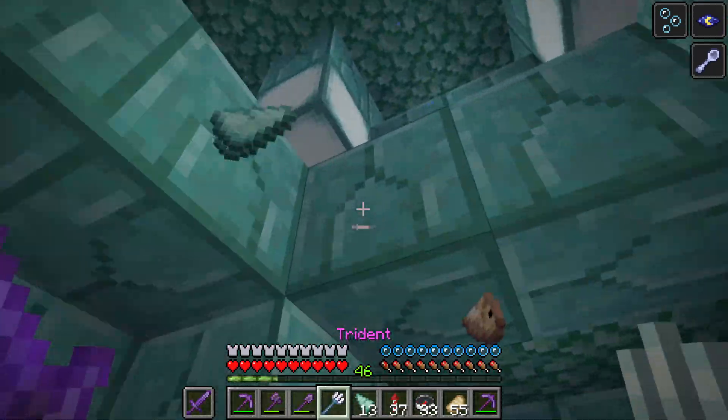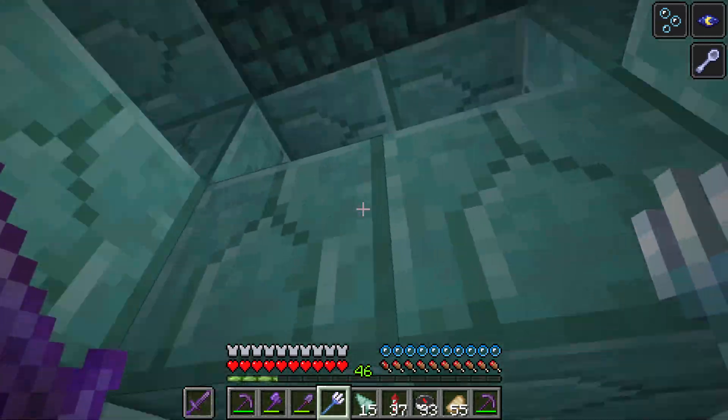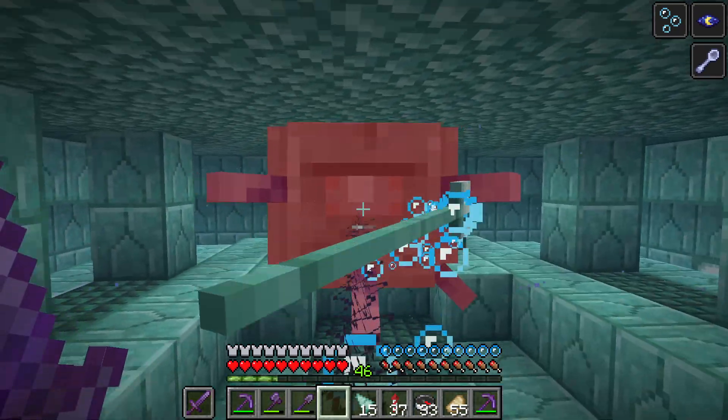Once you have defeated the 3rd and last Elder Guardian, you can drink a bucket of milk to remove the Mining Fatigue immediately, because it will not be applied to you again in this Ocean Monument.